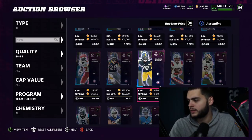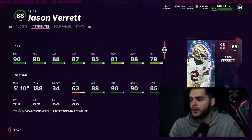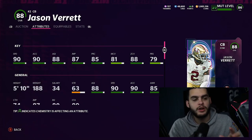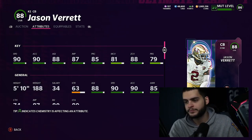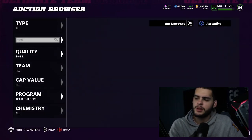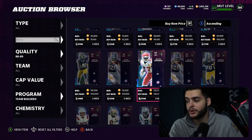Jason Verrett could be pretty decent on a 49ers theme team and also a Chargers theme team. He's actually pretty good — he'll get 91 speed plus with a lockdown strategy card you can get him to 90 man coverage with above 80 press, and with the speed card you're looking at 94-95 speed on the theme team. That's not bad. A lot of people want to call these cards trash off the rip and honestly a lot of them are trash, but I wouldn't say the whole thing is trash if you're actually building theme teams.